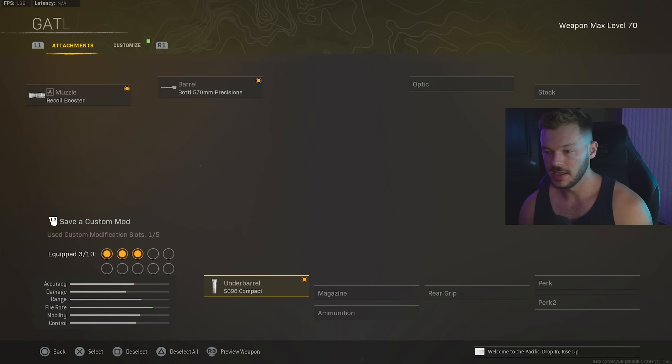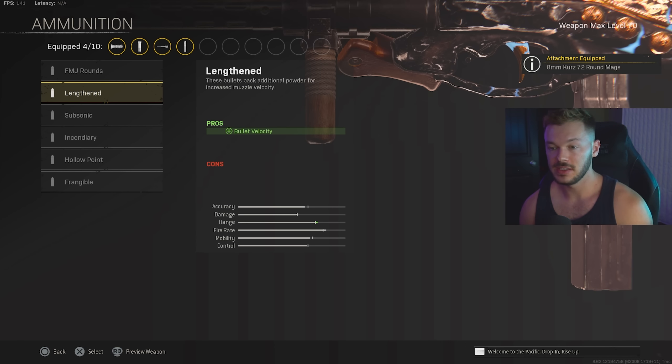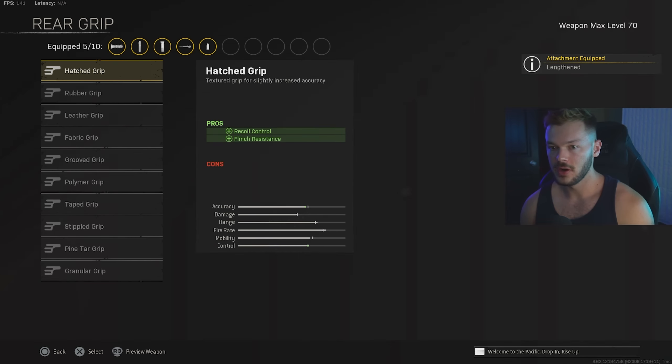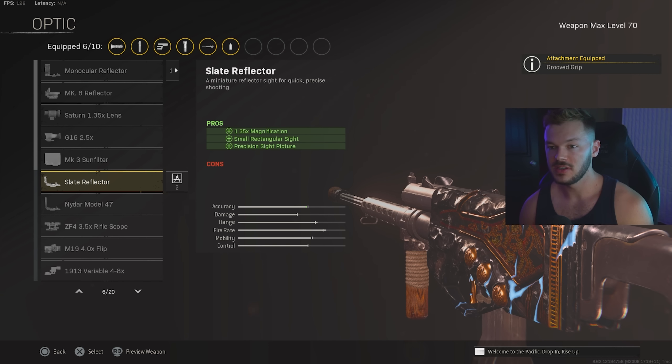In the magazine section we're going with the 8mm Kurz 72 Round Mag for bullet velocity, damage, bullet penetration, and magazine ammo capacity — you guys are going to have a lot of fun running this magazine. For ammunition we're going with Lengthened for the overall increase in bullet velocity. In the rear grip section we're going with the Grooved Grip for aim walking movement speed, horizontal recoil control, ADS fire movement speed, and aiming stability. This has a whole bunch of good stuff to help stabilize the gun, especially since the 72 round mag is a bit more heavy duty.